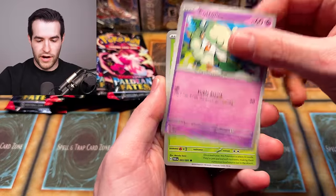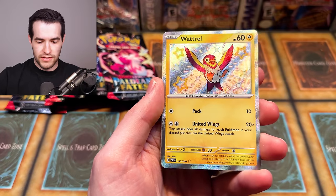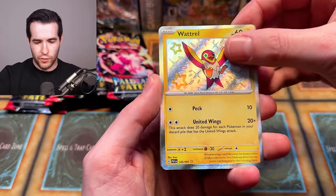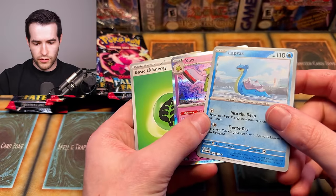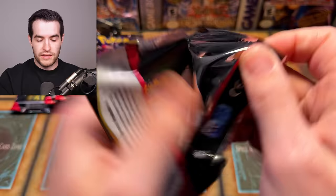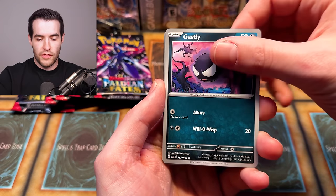Next pack: Haunter — very cool — Cottonee, Maractus, Greedent, Donphan, Nemona's Backpack, Grapploct, and then a shiny Watchog — our first shiny! Watchog seems like it would be a fan favorite. It's a cool little electric bird. We also got a Lapras Reverse. So two nice pulls from that pack. I didn't notice any spoiler from the pack art when we got the shiny.